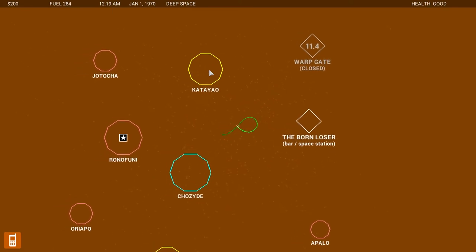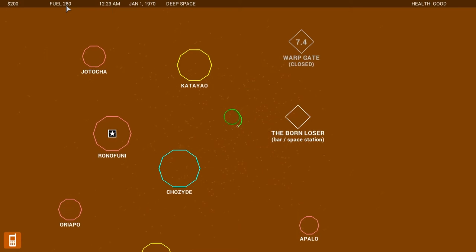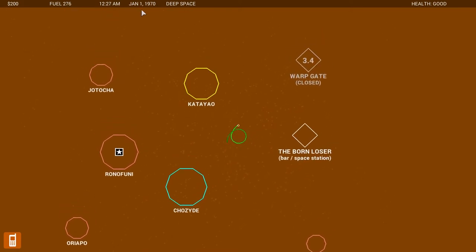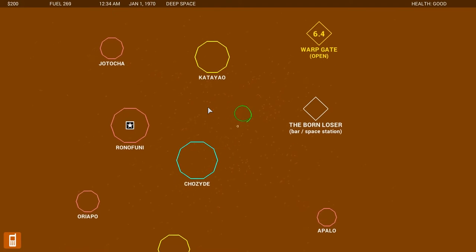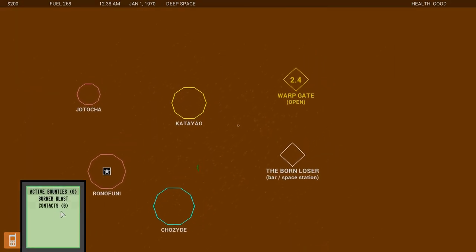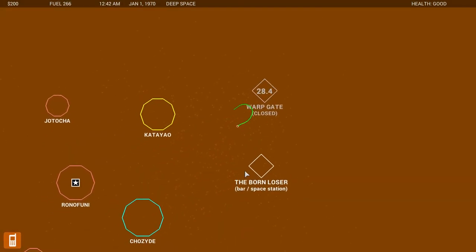I am a bounty hunter. You can see up here I have fuel — I'm stupidly burning fuel as I spin in a circle because, well, it's fun. It's apparently 1970 and I have $200 to my name. As a bounty hunter, the most important thing is, of course, to actually have a bounty. I have zero active bounties and no contacts at the moment. So let's go get a bounty.